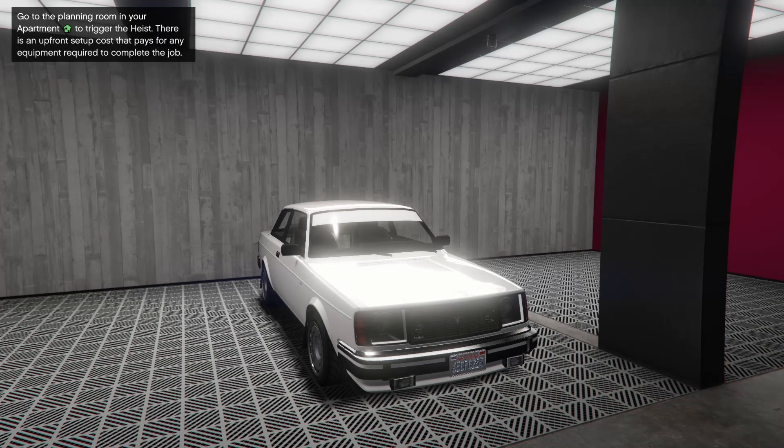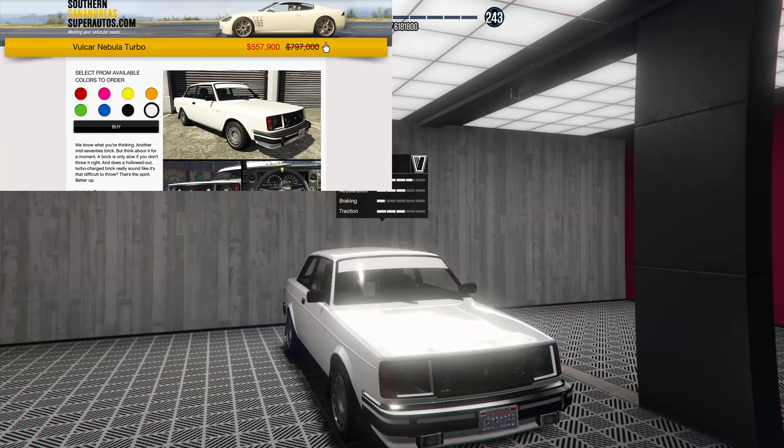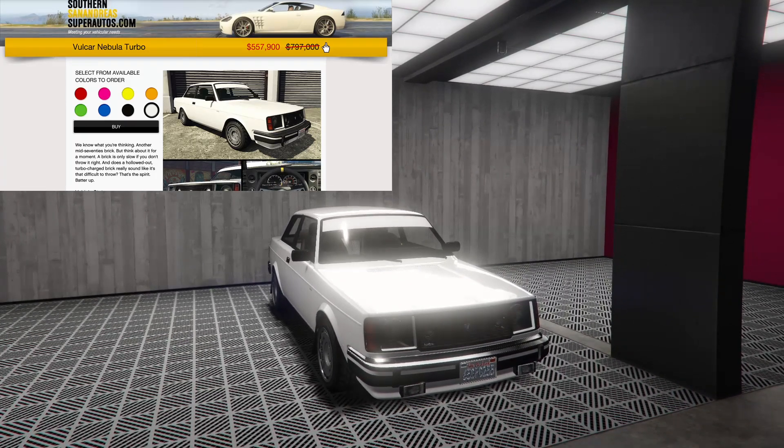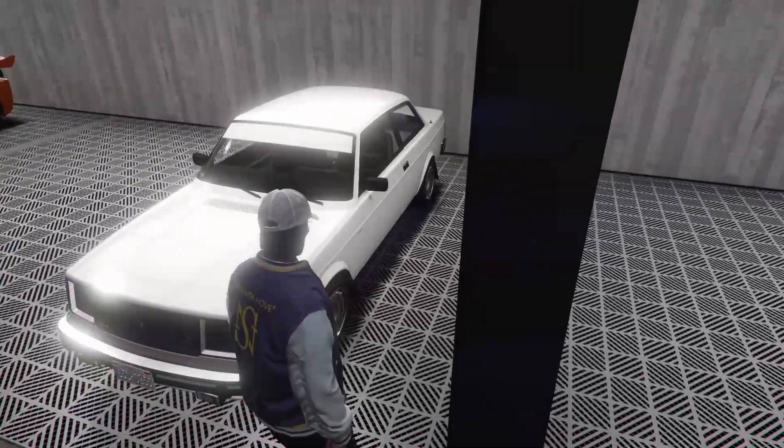Hey boys, it's Arm 9. We're customizing the Volcar Nebula Turbo in Grand Theft Auto Online. This thing is on sale this week, so I figured it was a good idea to customize it.